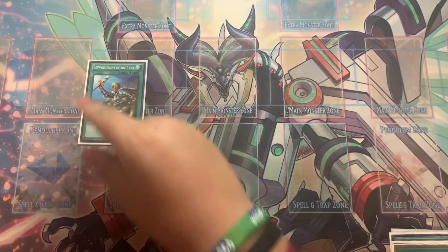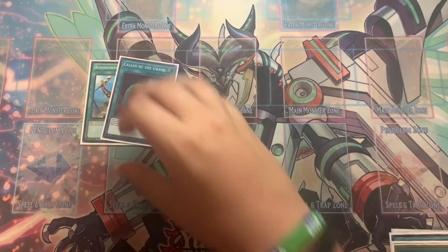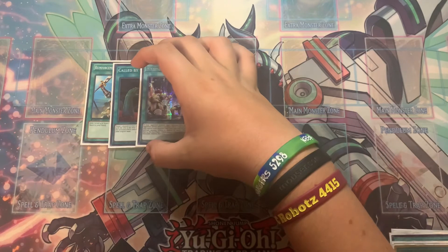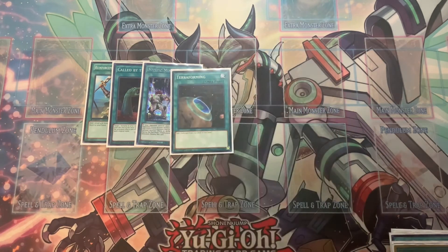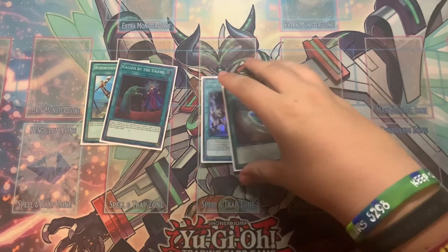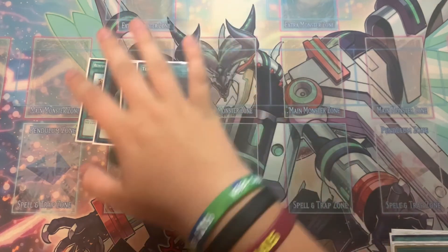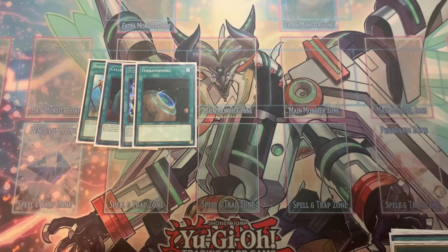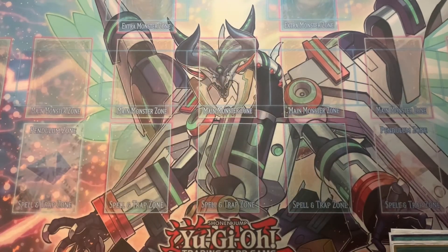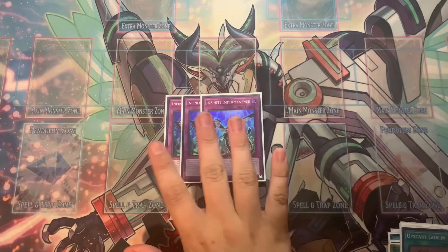For one-ofs: another copy of Raye, Called by the Grave — some people say it could go to two or three, but personally I say no, though it's incredible. Mystic Mine — my least favorite card in the deck, but it's such a good card. Terraforming: I'm thinking I'll cut this for the two Sky Striker Raye Linkage when it comes out, since I don't think it'll be necessary anymore. And then the one Upstart Goblin. That's it for spells, and the only trap we play is the three Infinite Impermanence.